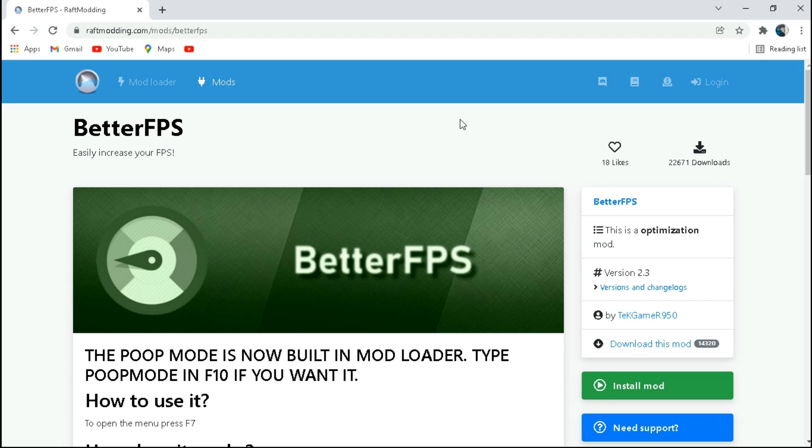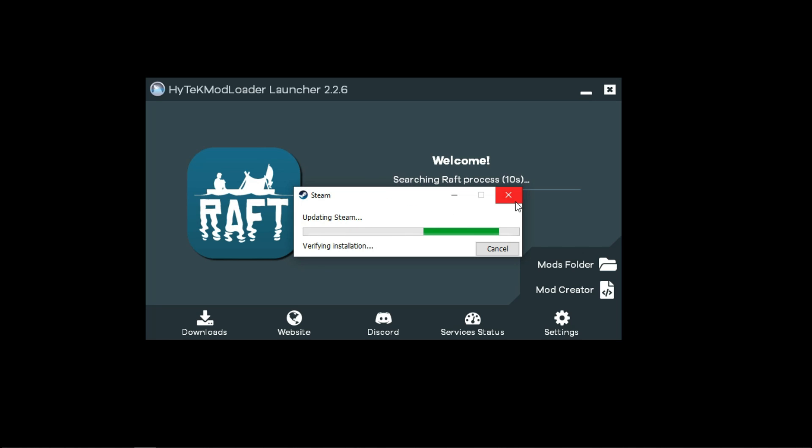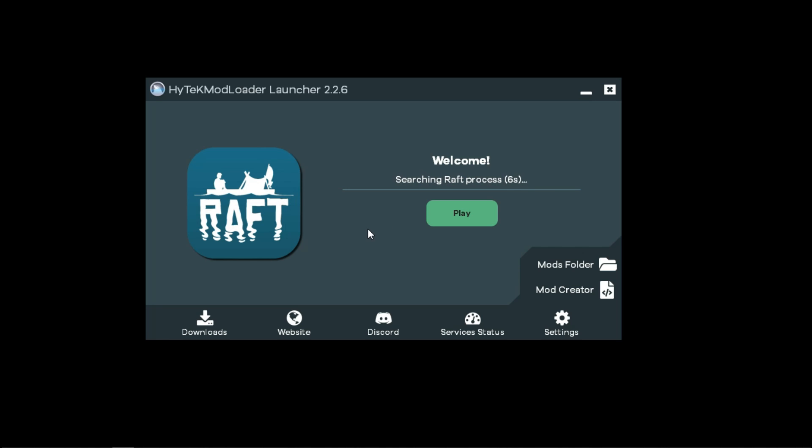Now close all windows and go back to the Matloader. Make sure to always launch the game with Matloader. If you don't have the Steam version of the game, simply close the Steam process from Task Manager or from the notification bar.